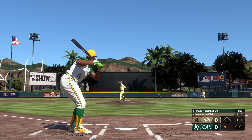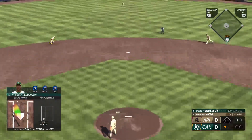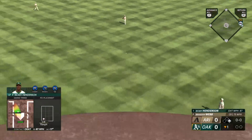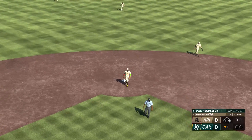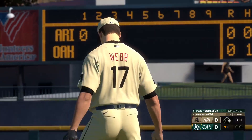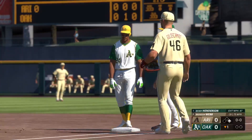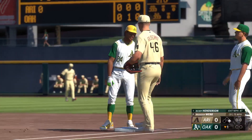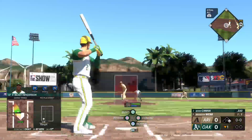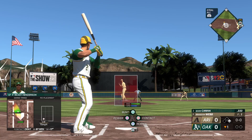Here comes the pitch — swing and a ground ball up the middle, that's a base hit. No waiting around right there, he was ready to swing on the first pitch. Just kept it simple, played pepper with the middle of the infield and took it back where it came from. Now let's see if they force some action with good wheels on the bases.